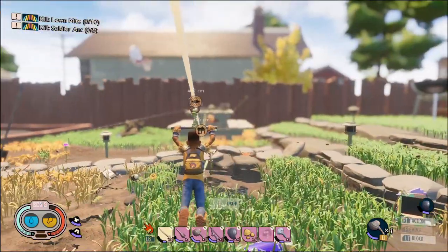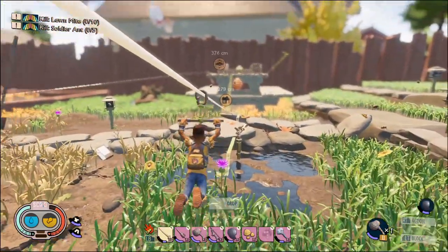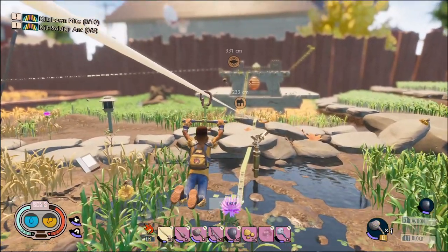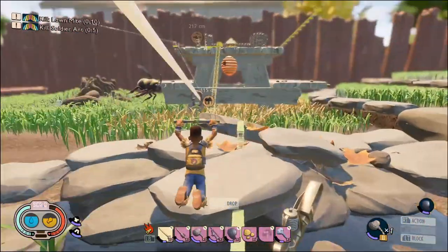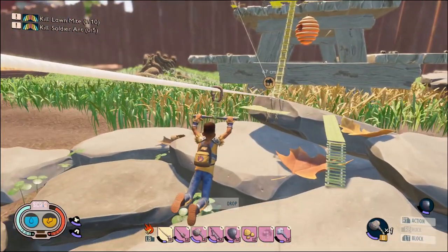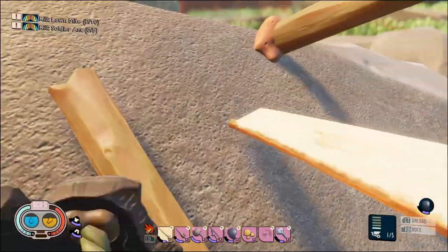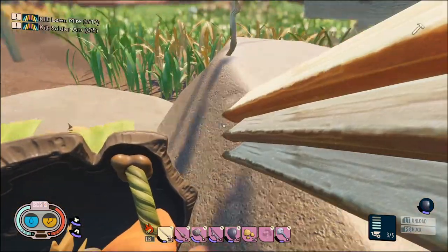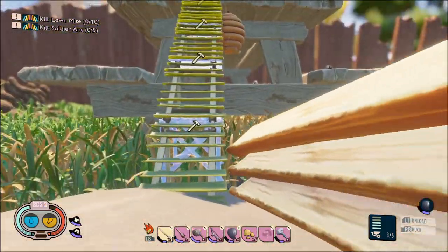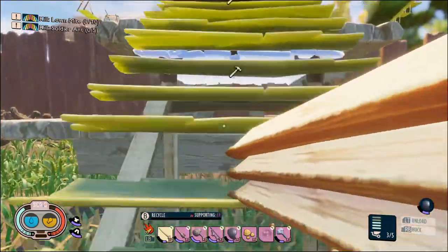That would be a big help if I wasn't building on the tallest thing ever. I'm not sure what happens when they hit the ground - do they just wait for you or are they going to fly off into the middle of nowhere? Because mine of course goes off a cliff. That's quite useful - that would be a pretty good way to get resources to my castle quite easily. I don't believe there's a limit to sending items.